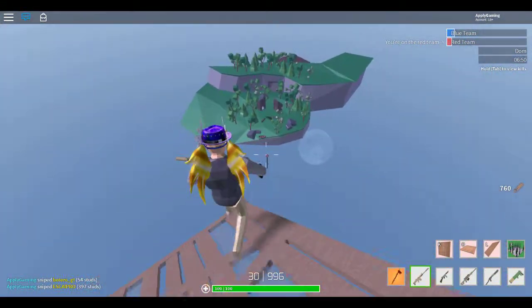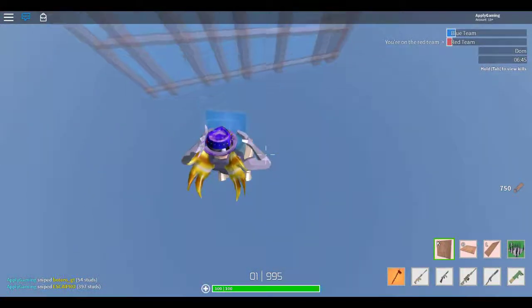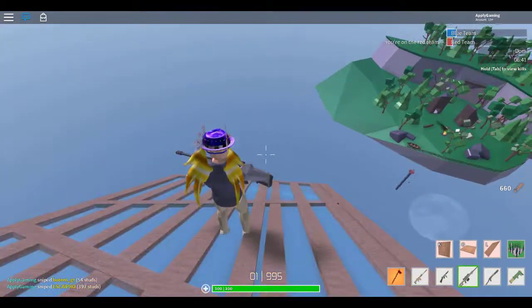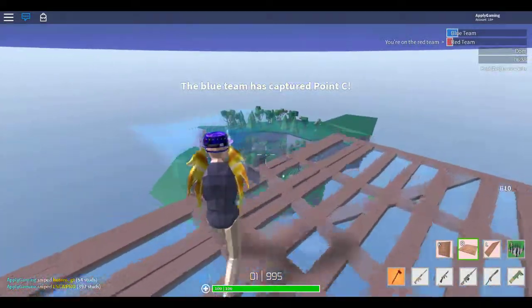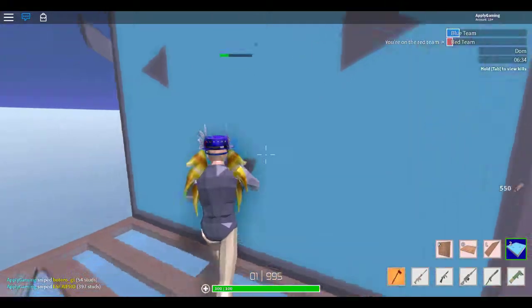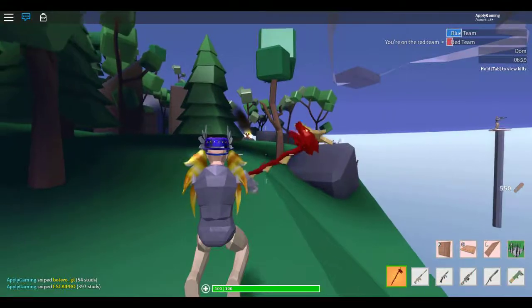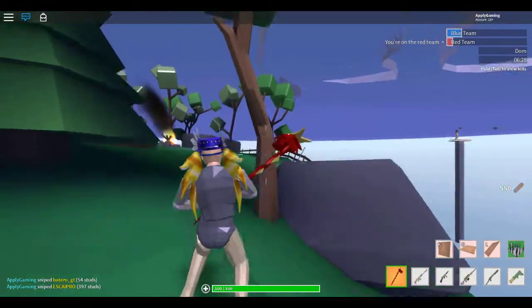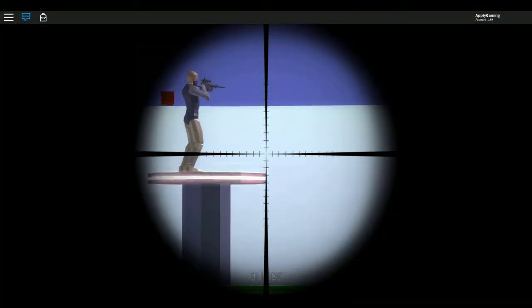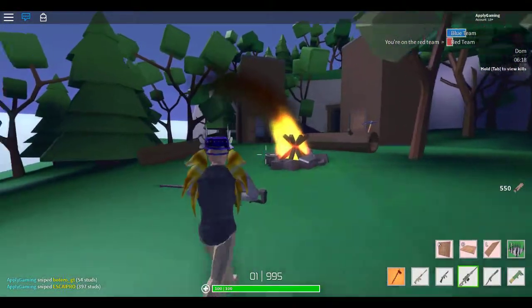And then see right there — that right there is where you spawn, and that's the background in the menu. If I can just get close and use a bouncer... I thought I wasn't going to make that. Alright, see — went back here. Like, that's where your character spawns, and that's the little camera that shows the whole background. See, this is the background.